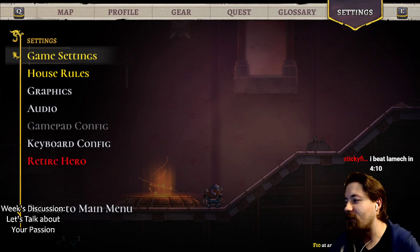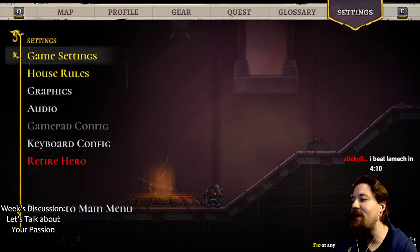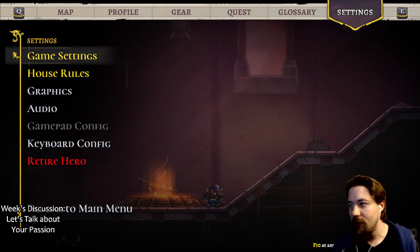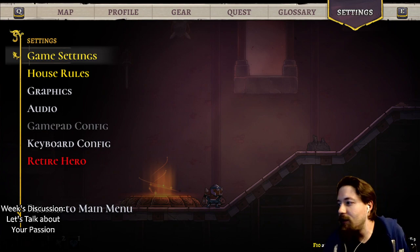What bad world would I prefer - Alien, Terminator, or Resident Evil? You beat Lamech in 4:10 - nice! That's a pretty good time. I think under 5 minutes means you put some effort into doing Lamech% and that's an achievement to be proud of. Sub-5 minutes is awesome - good job man. Have I already done all the Scars? Yes, I've already golded all the Scars - I will do some later.